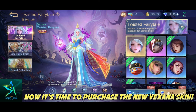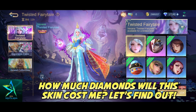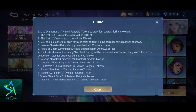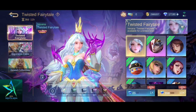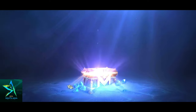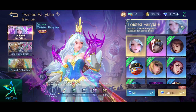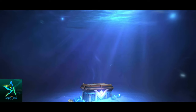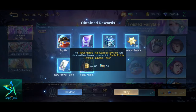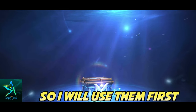Now it's time to purchase the new Vexana skin. How much diamonds will this skin cost me? Let's find out. The skins that I already have will turn into battle points. I got Twisted Fairy Tale tokens from this draw, so I will use them first.